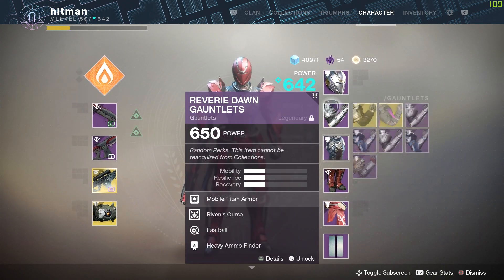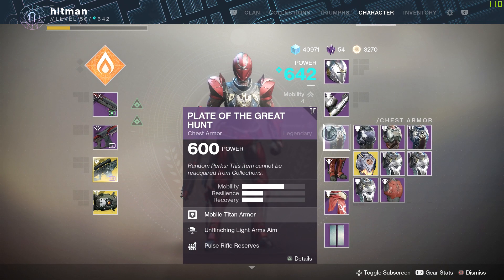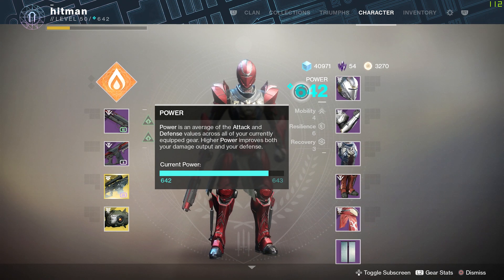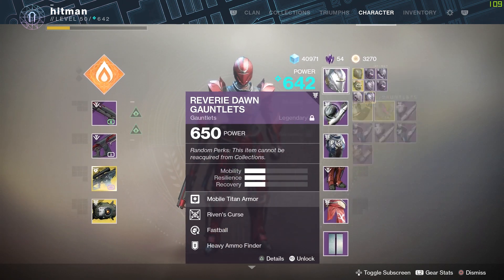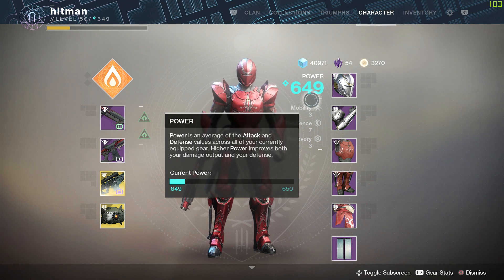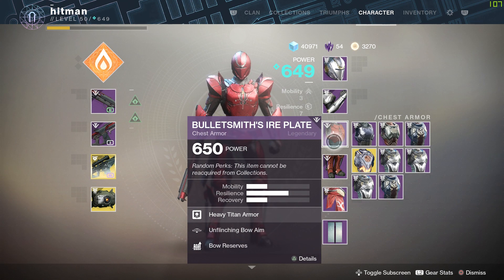Here's an example: say I have a helmet at 647 and a gauntlet at 650, but my chest is still 600 — my light level is around 642. If I get a chest plate from a daily it could be 644, which is a way bigger bump than plus-two. If everything is at the same level then it's only a plus-two, but if there's a low piece, the daily reward fills that gap for a much larger gain.